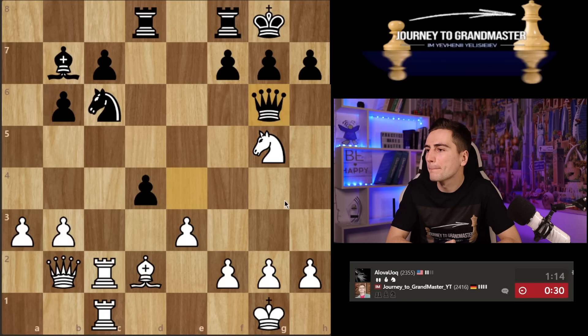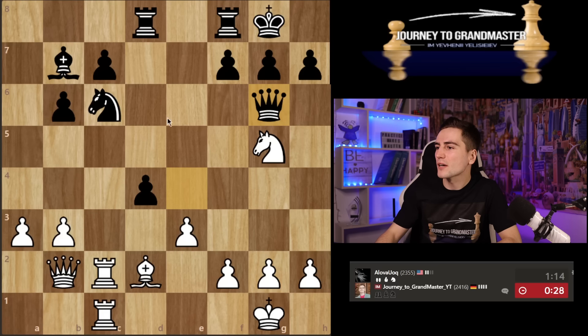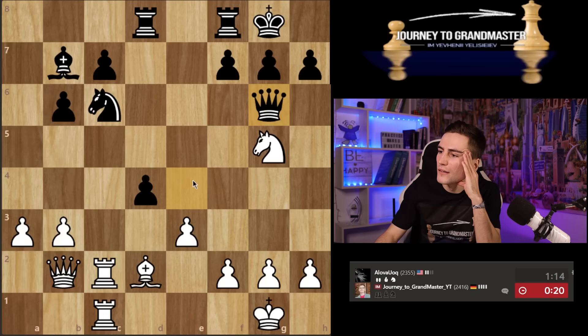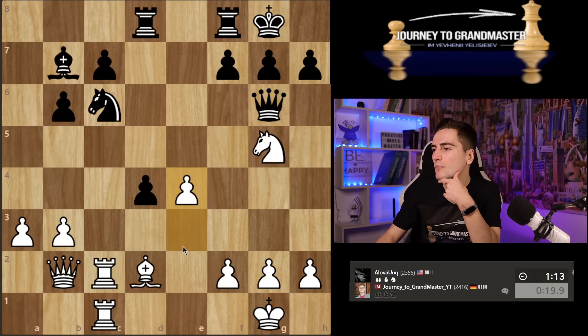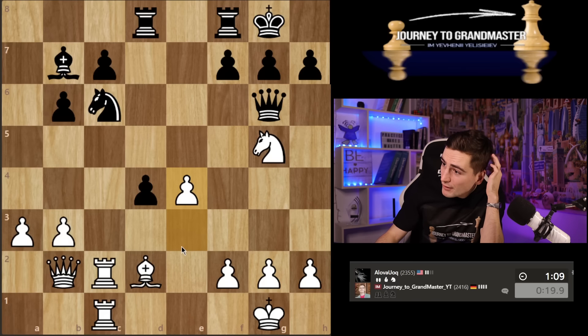Queen g6. By the way, queen g6 also protects the knight on c6. Can I actually take? Probably not — he has knight e2 check. If I play e4, he plays h6 and kicks the knight away and then just takes. Somehow going in the wrong direction. Probably I must have played rook e1.